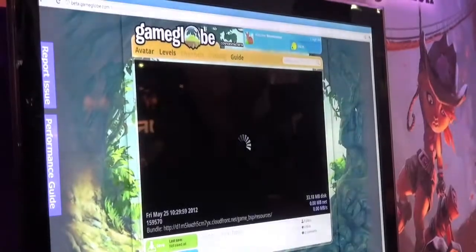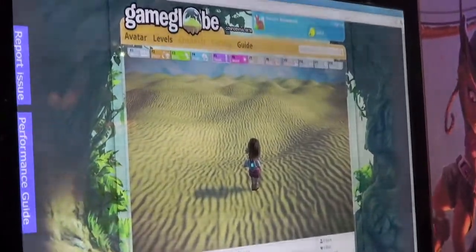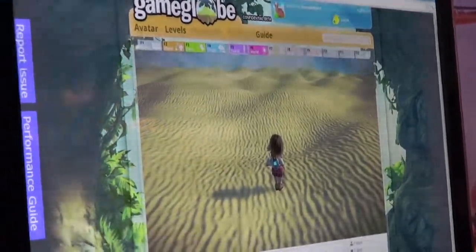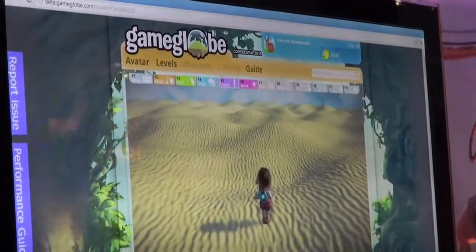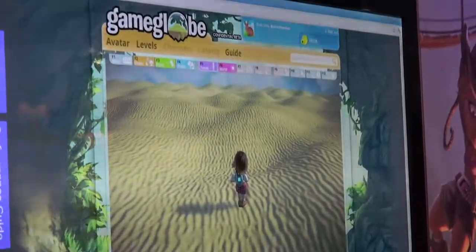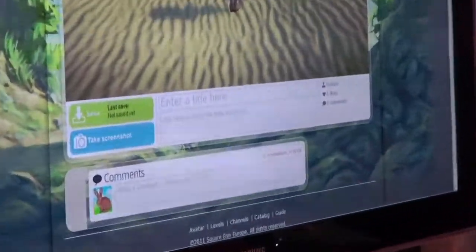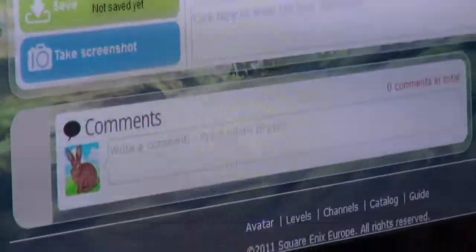Now let's try making a level ourselves. I'm just going to go in here and create a medium sized world for us, just enough for this demo. We wanted building to be a fun activity and not feel like hard work or labor. It should be fun, just like doodling on a piece of paper or playing with Legos or Play-Doh — not just about completing it as quickly as possible. We wanted to recreate that feeling while you're actually creating games. So even when I'm building things, I'm still controlling my avatar running around on a landscape.